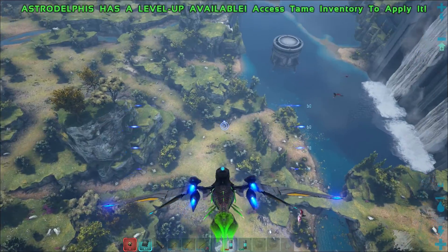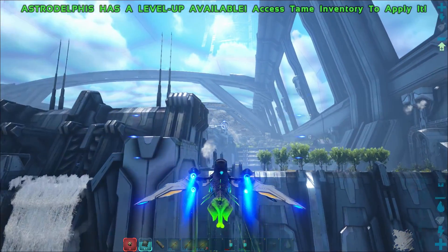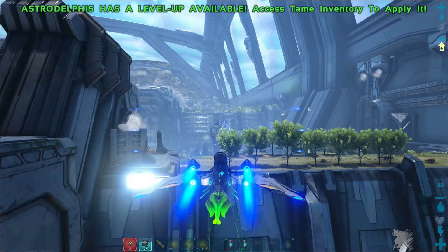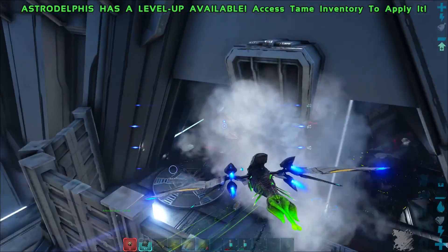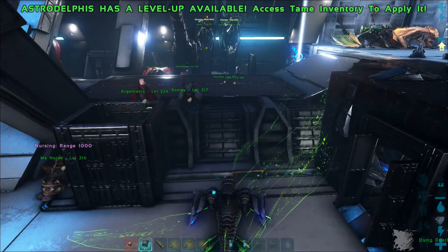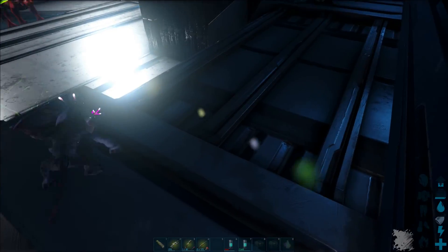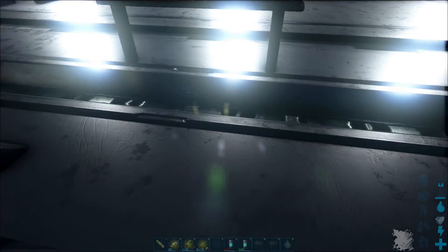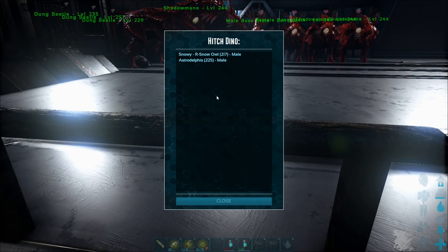We'll find some other things to do — probably tame. I think I want to tame a Ferox. I kind of know where the Feroxes are. I didn't level up the Astrodelphys because, to be fairly honest, I'm not quite sure what would be a good stat for these creatures yet. They don't seem to use stamina when you use the jet propulsion, so I don't know what would be the best stat. We're going to hitch it because it does like to wander about, so we're going to try and do that so it doesn't wander.